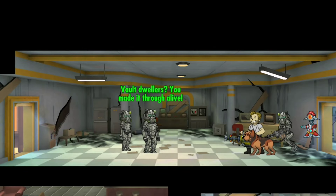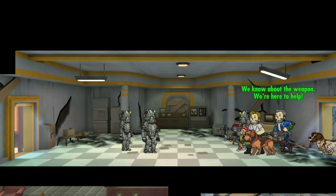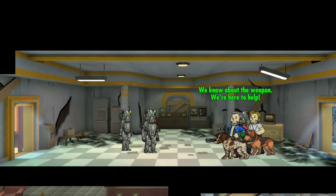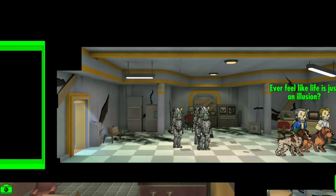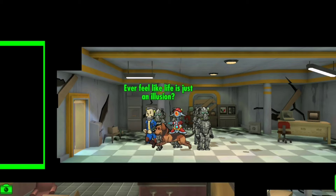Vault dwellers, you made it through alive. We know about the weapon — we're here to help. Go then; it should be clear past here. We'll hold this point. Oh, we found this — you might be able to use it for your vault. Dope, we got this. And my guy is questioning the Matrix.